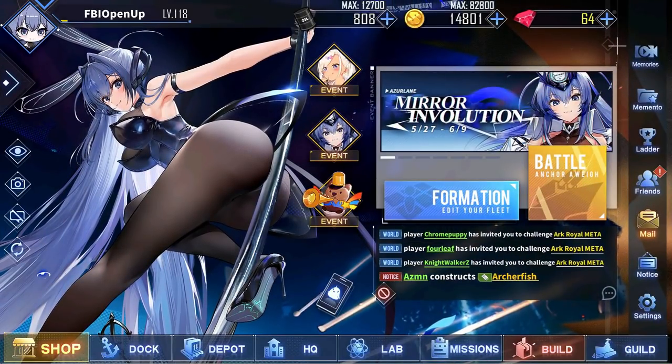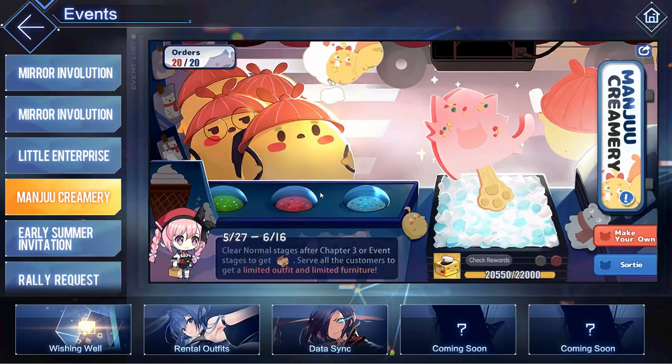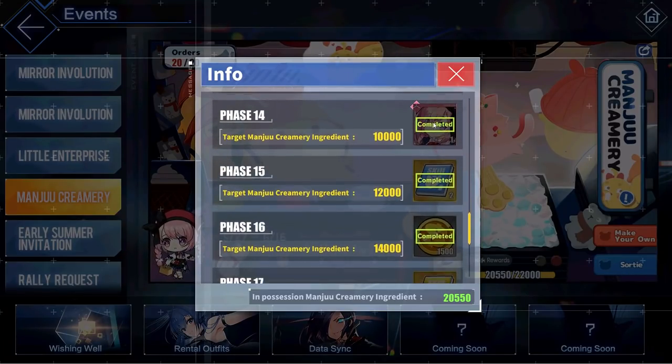Next up on the minigame list, we have Manju Creamery, where all you have to do is complete stages after chapter 3 and then you will get event points towards this event. Once you hit certain point thresholds, you will go and unlock a bunch of rewards, including some limited time furniture and Saratoga's 7th skin.